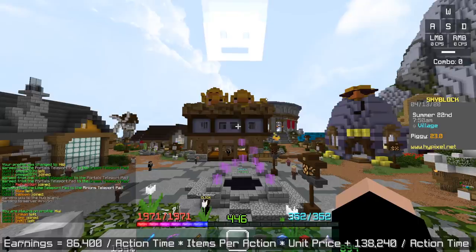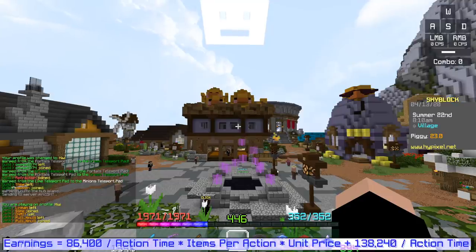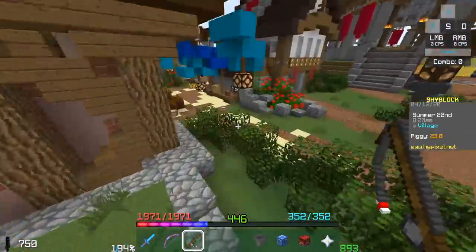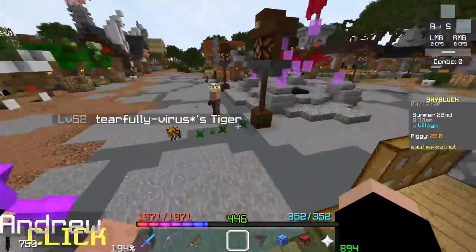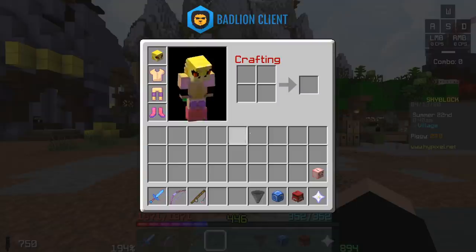...times the items per action, times the unit price, plus 138,240 divided by the action time. What this equation means: it's the amount of coins you'll get per day for selling the drops of a minion. The second half — 138,240 divided by action time — is the estimated earnings from diamond spreading. I assumed you'd sell diamonds at the NPC, but you can actually make a little more by selling to the Bazaar, so results may vary.